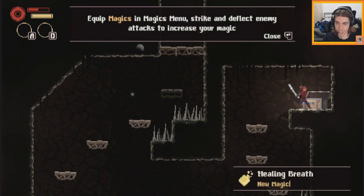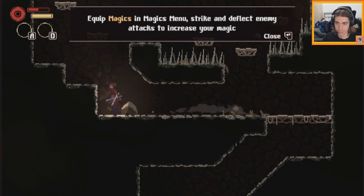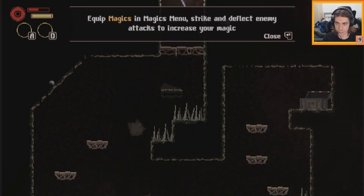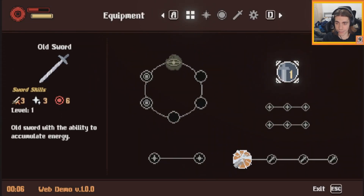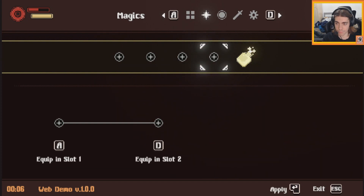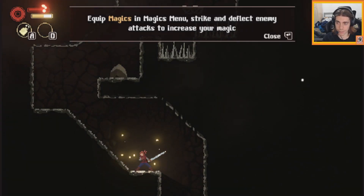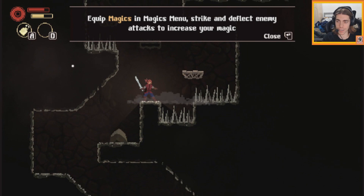New magic - good magic in the magic menu. Strike and deflect enemy attacks to increase your magic. Interesting. I assume it's the same as deflection. We can equip it already. We'll put that 'recover part of your vitality' in slot A. Perfect - we got the quick heal and we can see the skill required for it.